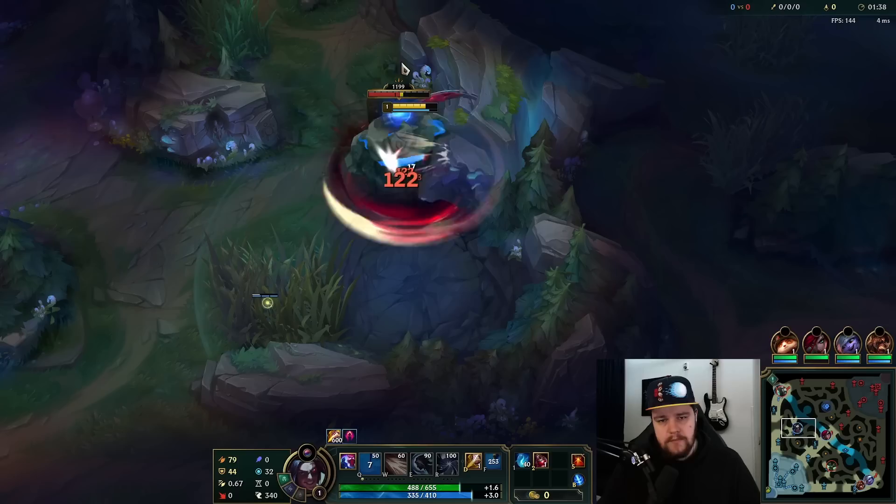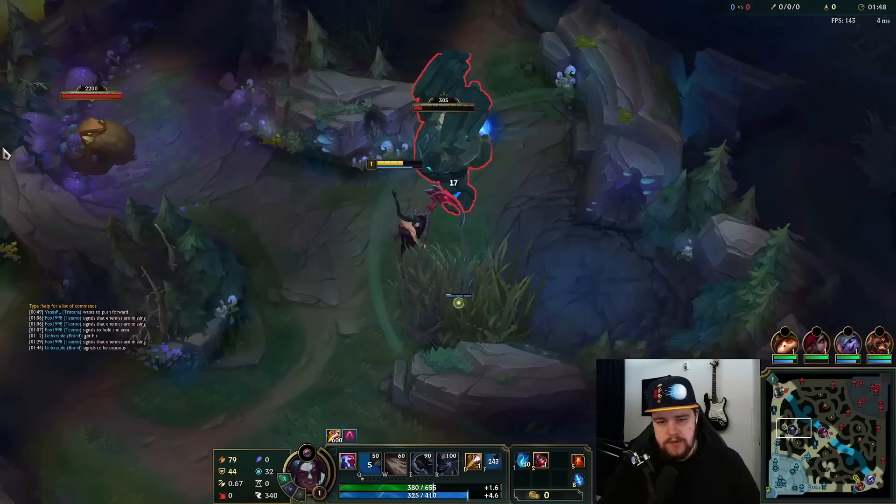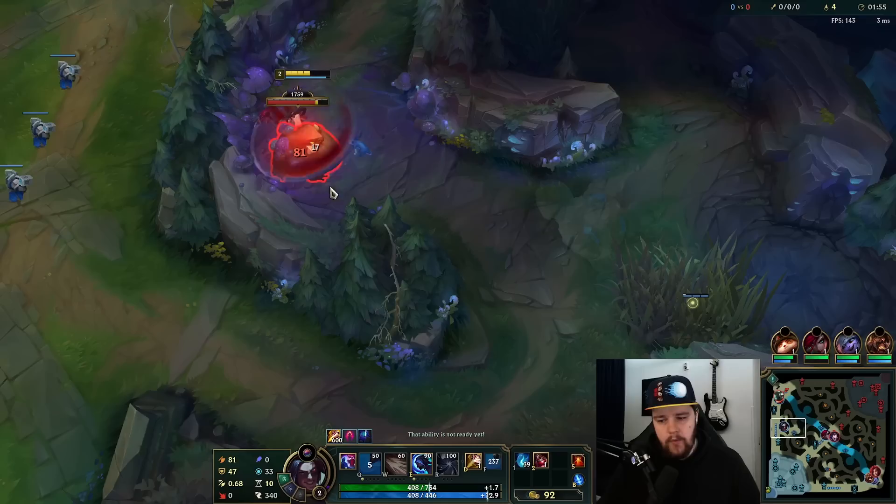I understand red buff is a thing, but if I took all my time running up there — which I wouldn't have had — I would waste way too much time. That is simply not worth it. I'm not going to contest it. Even if he just takes my red buff and instantly walks out like he just did, I don't mind that too much.